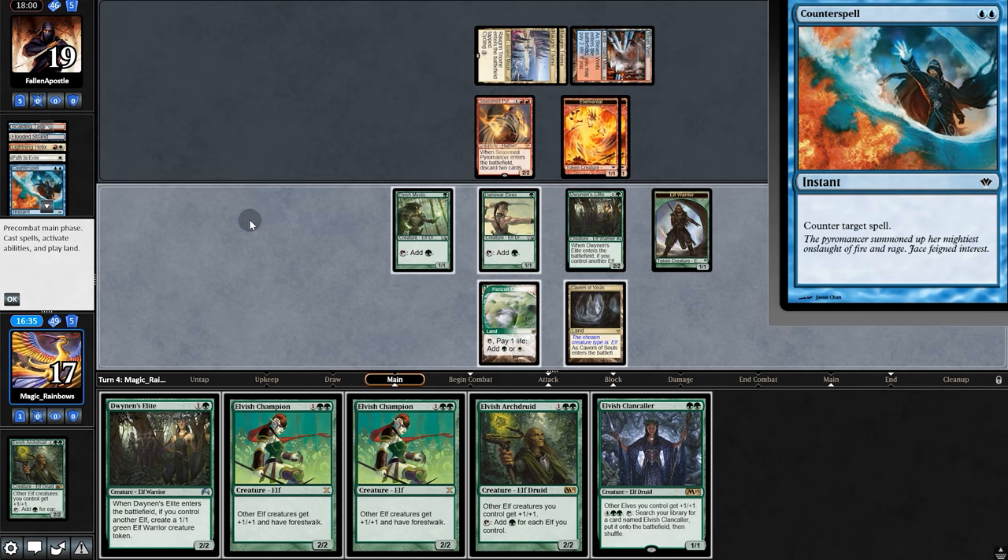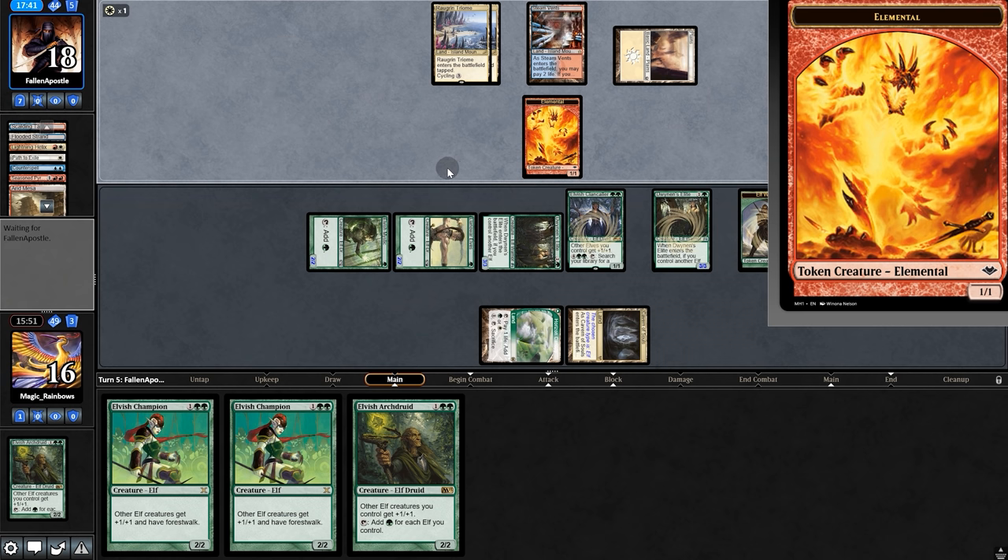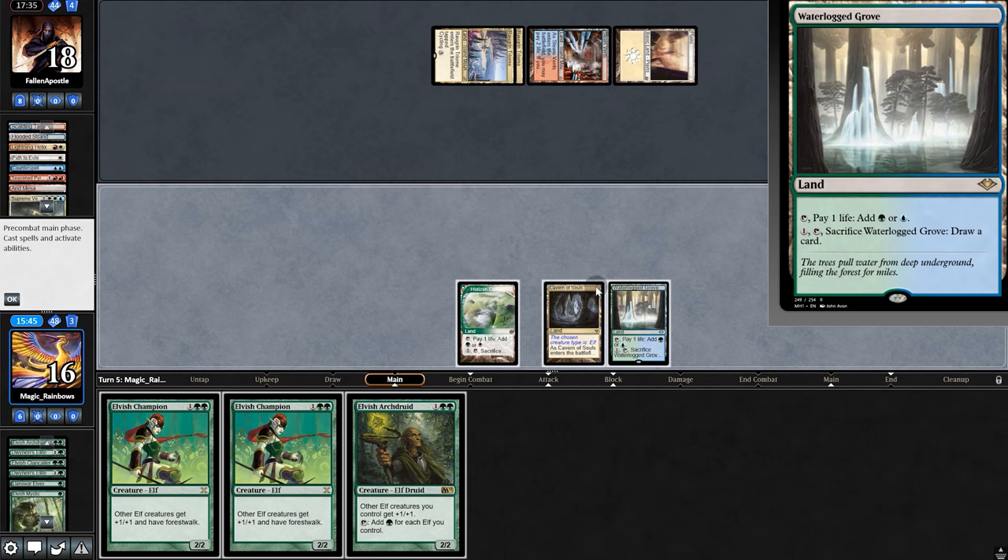I mean, we kind of have to walk into it. Clan Caller, Elite, swing for five — opponent blocks. But do they have the Wipe? Yep. Time to rebuild. Archdreader, opponent passes.